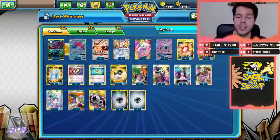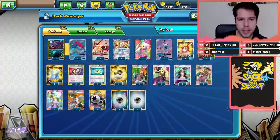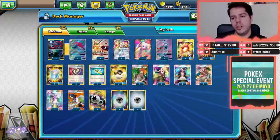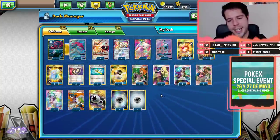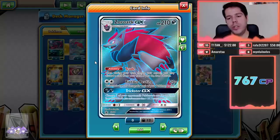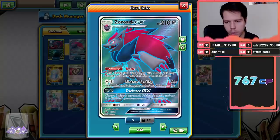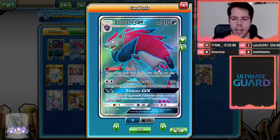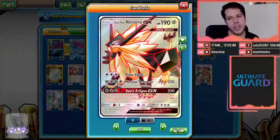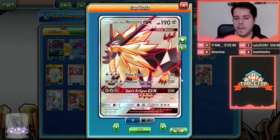We are going to be featuring a Zorg/Dustmain deck based on Beast Ring, powering up Dustmain using Soul Gallio Prism as well, and having Zorg GX in order to make sure that we get everything we might need at any given point. Zorg GX has 210 HP. Its ability, Trade, lets you discard a card and draw two before you attack. Righteous Beating deals 20 damage for every Pokémon you have in play, up to 150 with a Choice Band.